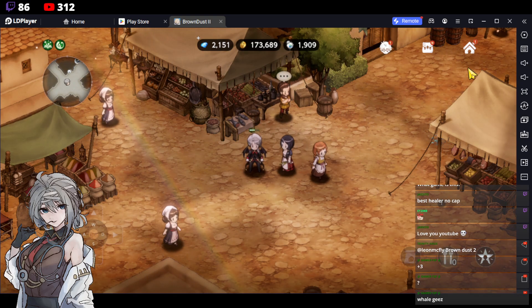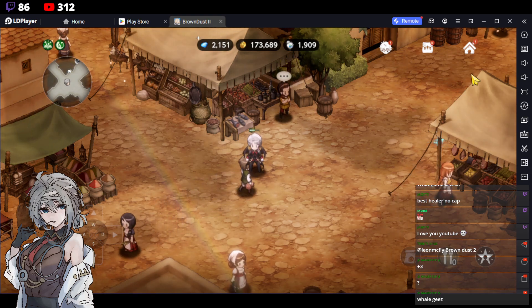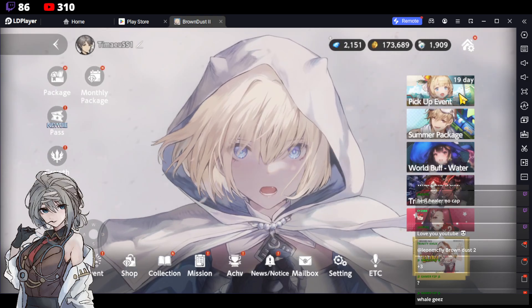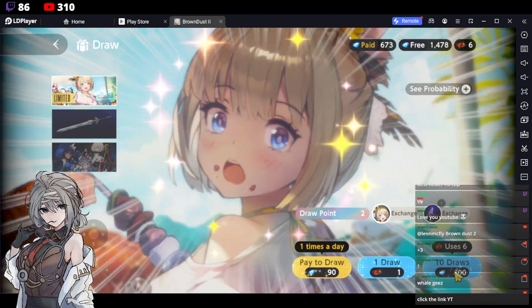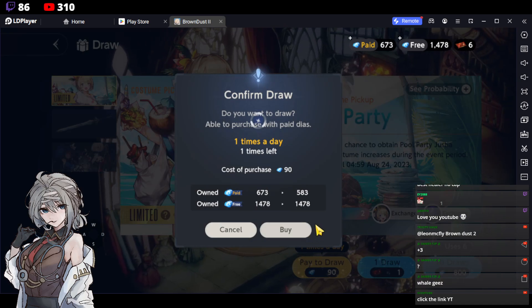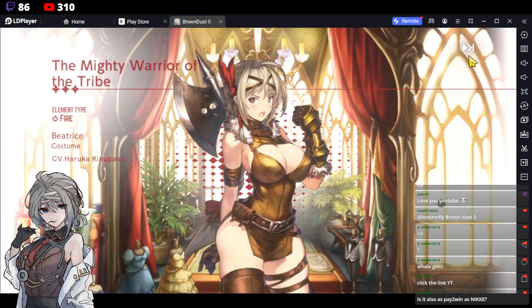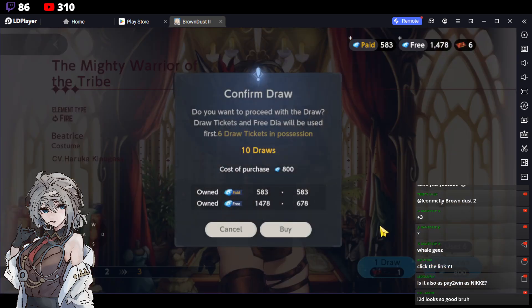I unfortunately stopped playing so I'm missing a lot of resources, but it's okay — that was before the changes. They changed the pity so now it's even easier. Let's do some pulls and see if we can get lucky. We do have a paid discount — let's do 10 draws.